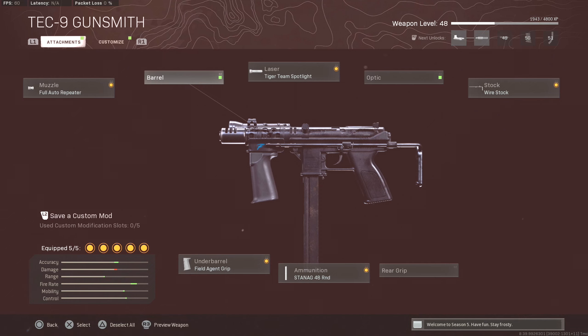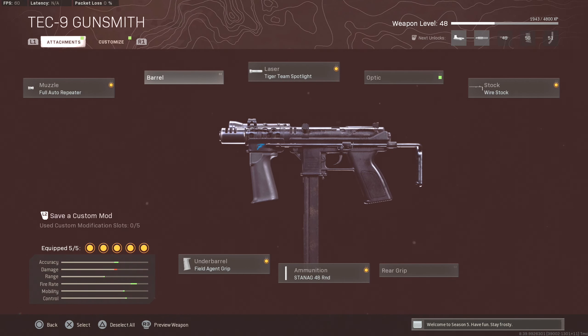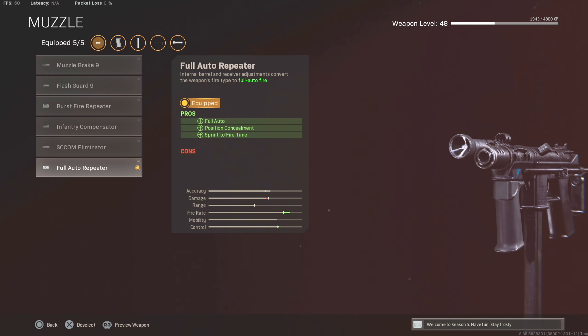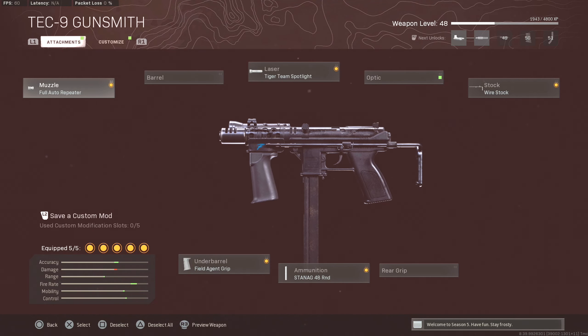This class we're rocking has no barrel on the gun — it's one of the first class setups I made with no barrel. You don't want to run the task force barrel because the recoil control would be really bad. This thing does have some recoil to it, but the setup makes it have zero recoil, which is really nice. We got the full auto repeater — this makes it fully automatic. If you don't have this on then it's single fire, semi-automatic. There's a burst mod on there too which is actually pretty good, but I just like the fully automatic.